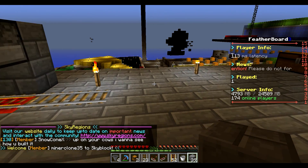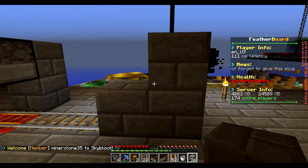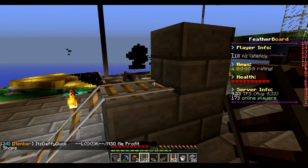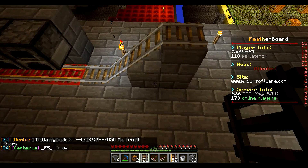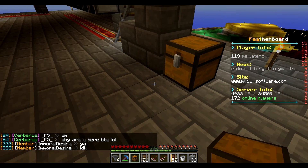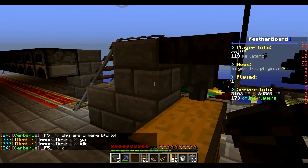I think I have all the supplies I need, but if not I'll have to go get more. I just need to build a staircase for the collection system, and we'll put a chest down here with a hopper going into the chest.